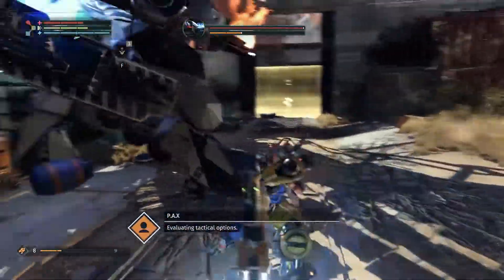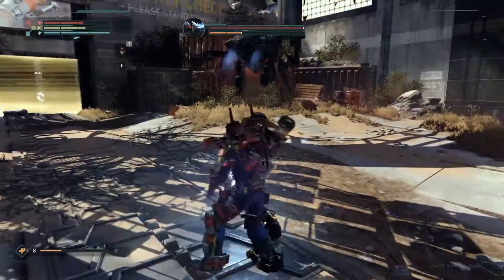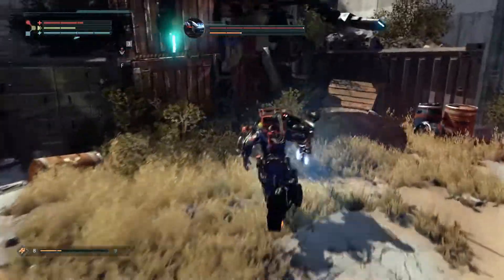He'll hop away every now and then. What you need to do is dodge his arms as they have a massive forward attack, then get behind him again and deal damage to his second lifebar.